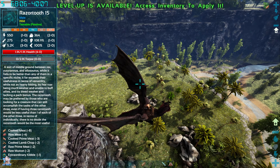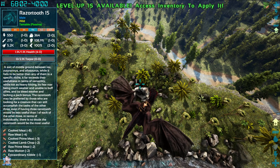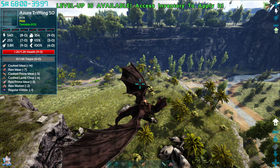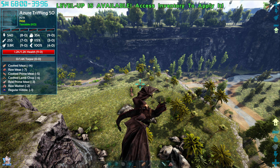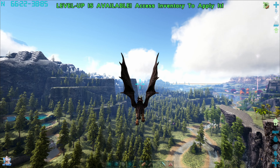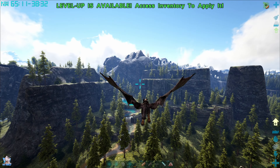There was a poison one like right down below — it was like a level 140 poison. And they're always all over the place over here.